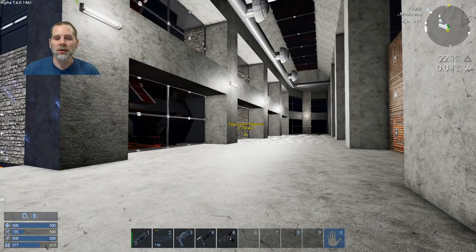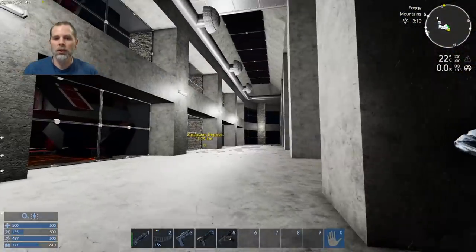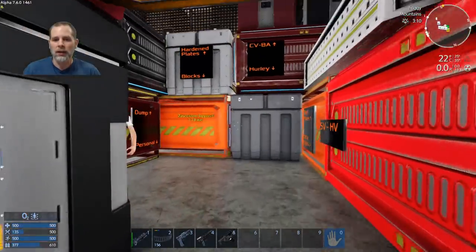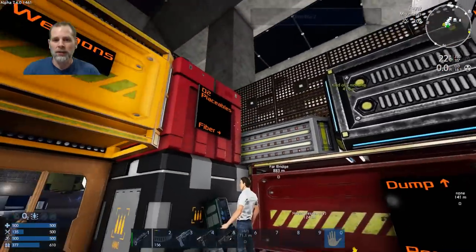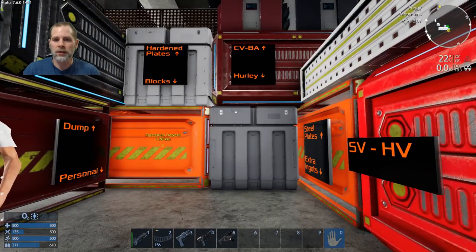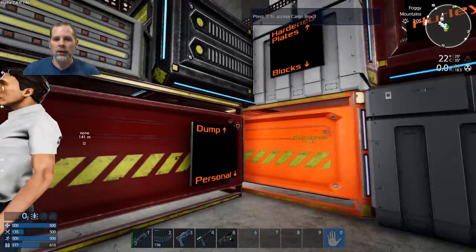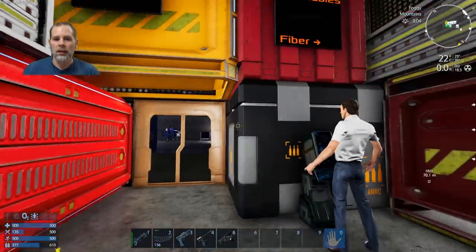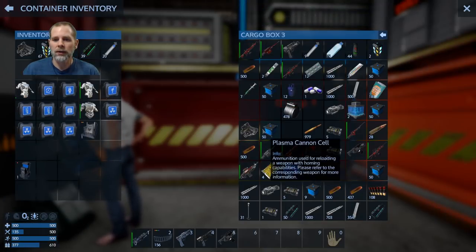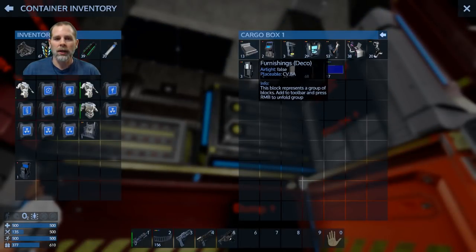Welcome to episode 80. Today we're going to do more work on this south wing of the base. In episode 79 and a half, we cleaned up this room and got everything transferred into labeled boxes. Now I have all this stuff that I need to grab.